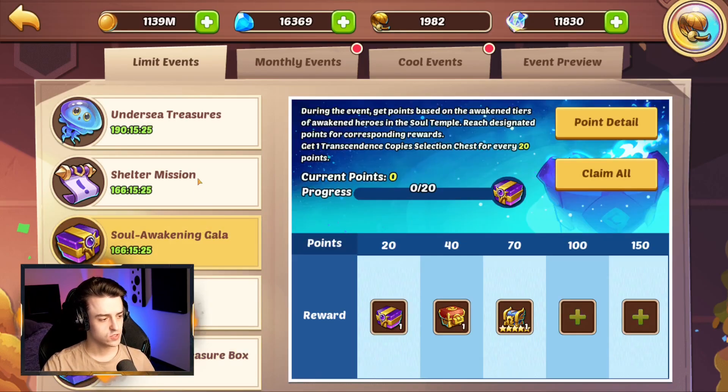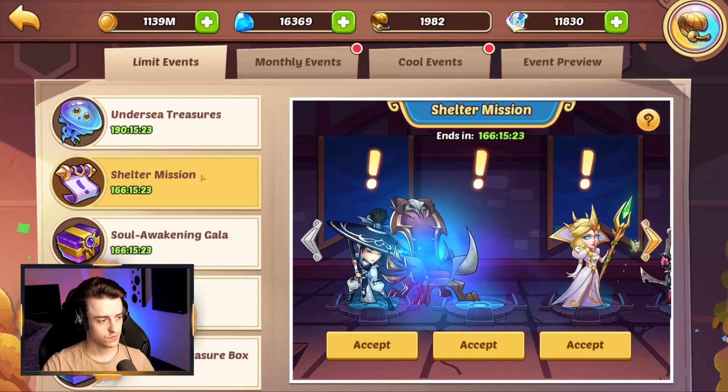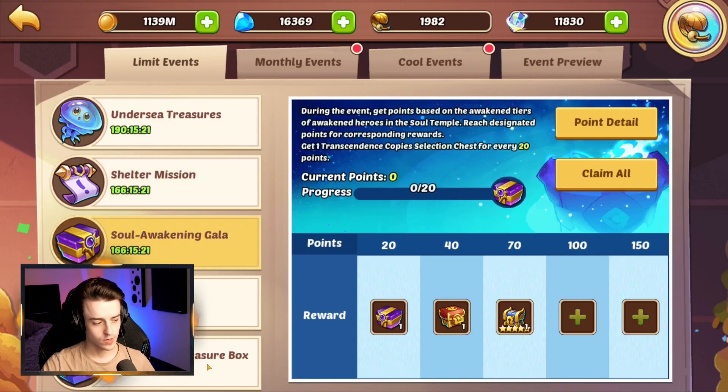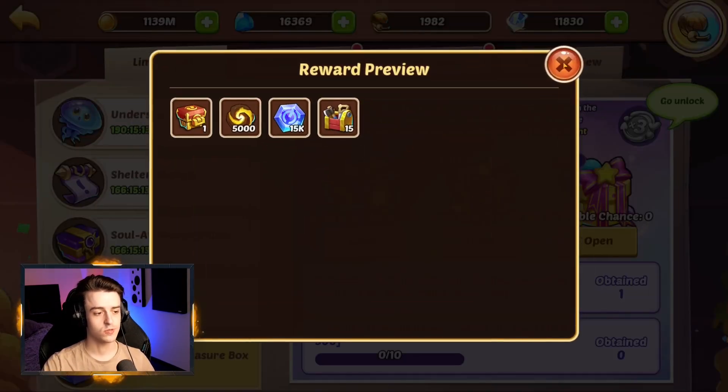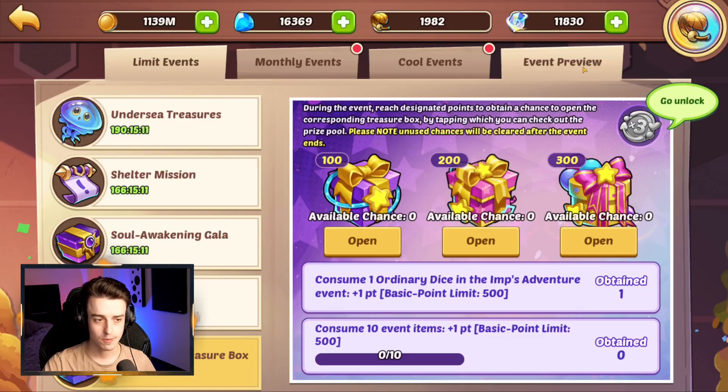That's all for this week. Nothing too outstanding for an Imp's Adventure event, but I do like the addition of the Soul Awakening Gala and Soul Awakening Session, and the Snow Moon Treasure Box is a nice touch even though the rewards are a little small. Master's Toolboxes are a big help.